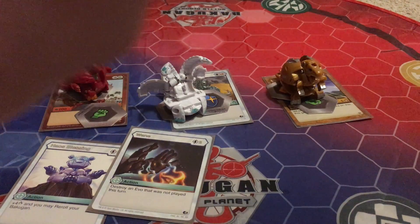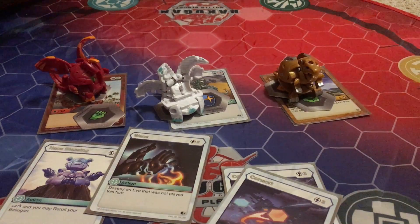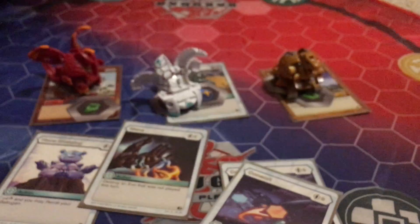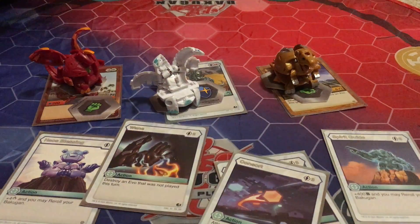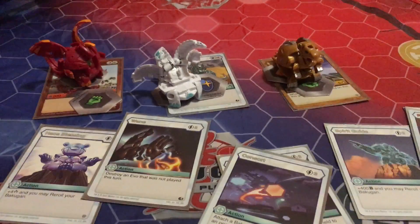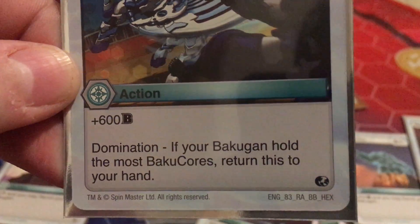Next up, we have two copies of Consort — it's a three cost. Attach a Bakugan from the field to an open Bakugan. That's pretty helpful in some cases when you pick one Bakugan that you want. Spirit Guide is a three cost, plus 400, and you may re-roll your Bakugan. We have two copies of Revitalize — a three cost, plus four for each hero card you have in play. And Wing Cutter is plus 600, Dominion Domination if your Bakugan is holding the most Bakugan cores — return this to your hand.